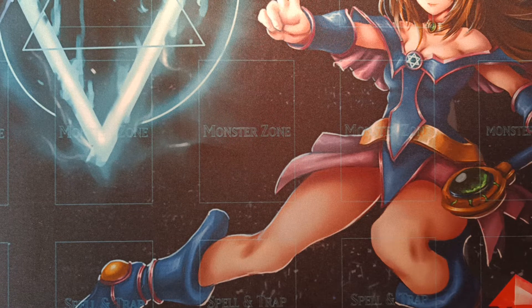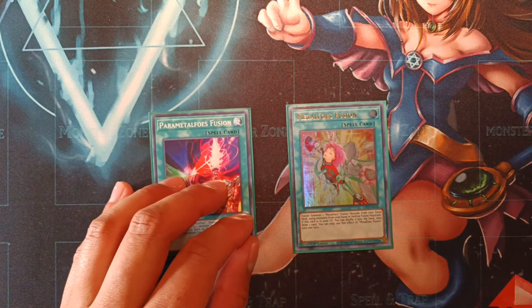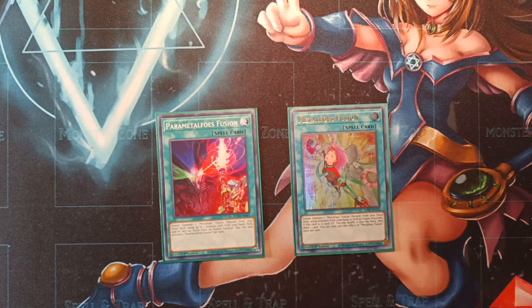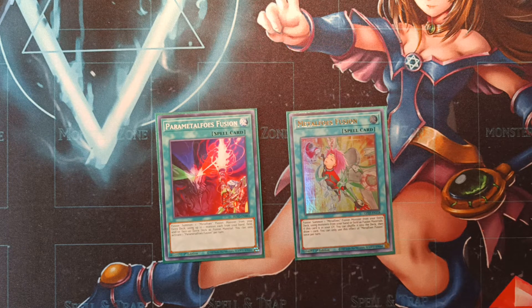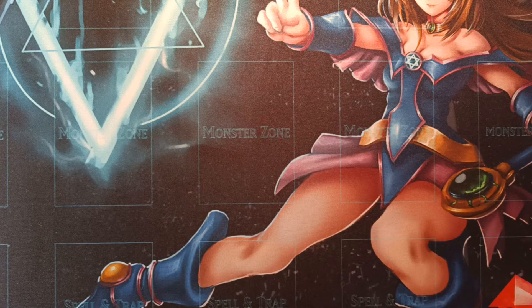Moving on to the Metalfoes spells, which we only play two of: one copy of Parametalfoes Fusion and one copy of Metalfoes Fusion. Both fuse into Metalfoes fusion monsters. Parametalfoes allows you to use cards from your hand or field as material, plus up to one card from your face-up extra deck as material, which is pretty neat. Metalfoes Fusion is your standard fusion spell — you fuse using materials from hand or field, and while it's in the graveyard, you can shuffle it back into your deck to draw one card. Just one of each, because you recycle them enough that you don't need more.